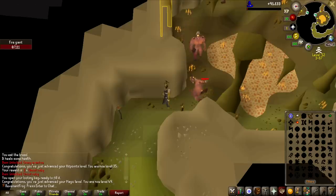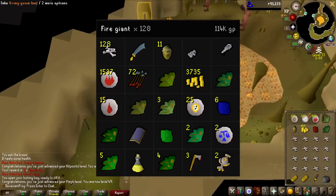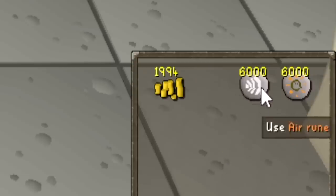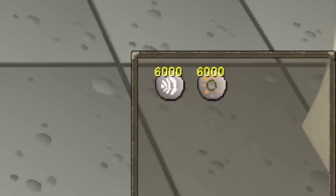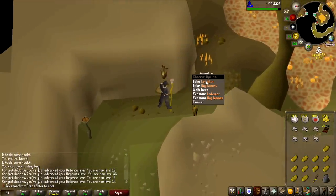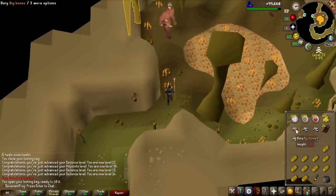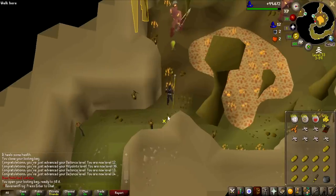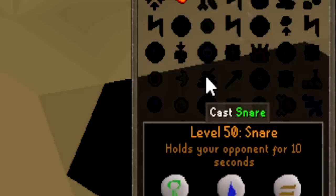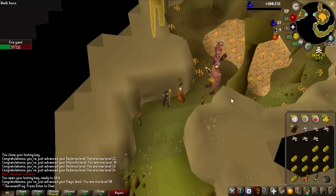After this fire giant, we are actually on the drop rate for the fire battle staff and we have not got it yet — the money is decent, we're definitely profiting, and the rune scimitar was a highlight. We've bought 6,000 Earth Bolt casts as our last rune investment; if I don't get the fire battle staff on this, I'm going to do something else. Fire giants can drop lobsters — that's a food upgrade right there: 12 healing instead of bread which heals only 5, and they cost the same at around 170 GP. And there we go, that is 50 magic — a massive spell unlocked!